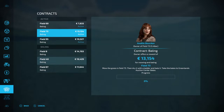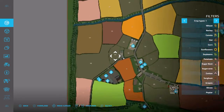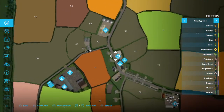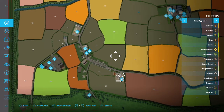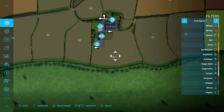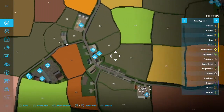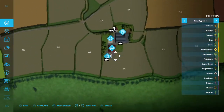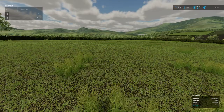Going to the map for a quick second to show you: this is the first contract for field 69, the second contract is for field 73, and the third contract is for field 95. My plan was to do field 69 first, then bring my machinery to 73, and then come over to 95.